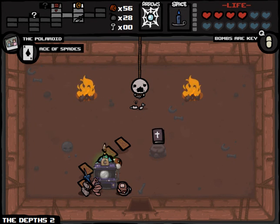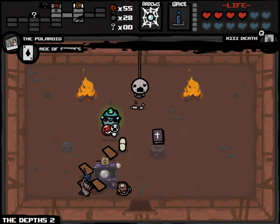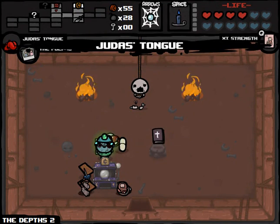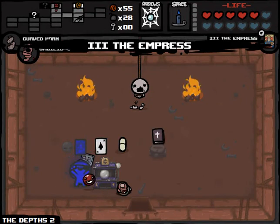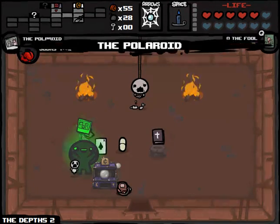I kind of want to get rid of these Tarot cards for a second. We're just going to clear them out — I know this is going to piss people off. We're going to use Death. Strength, you're gone. Chariot, feel bad for you. Empress — yes. The reason is we want to hold on to this Bombs or Key Pill. Don't want to use the Fool just yet. That's cleared out a little bit of space because things are getting a little ridiculous.